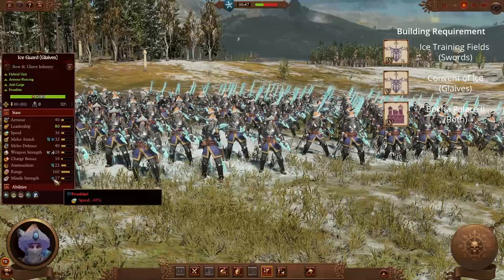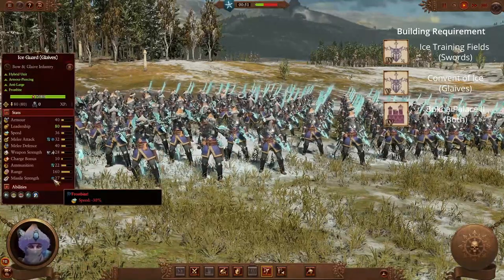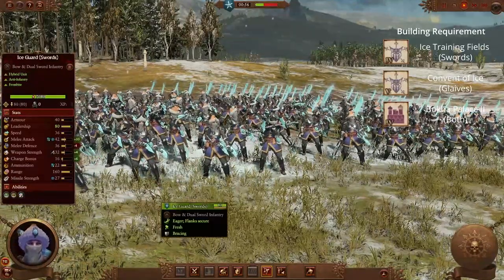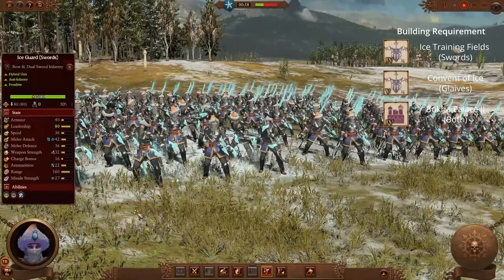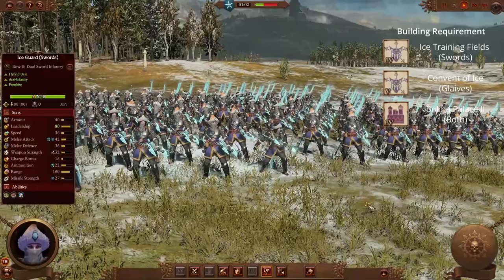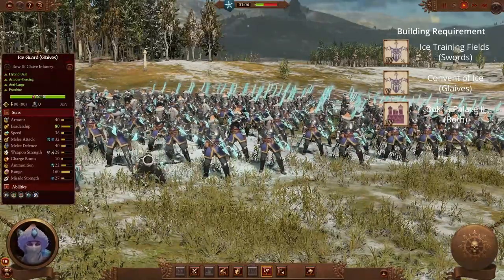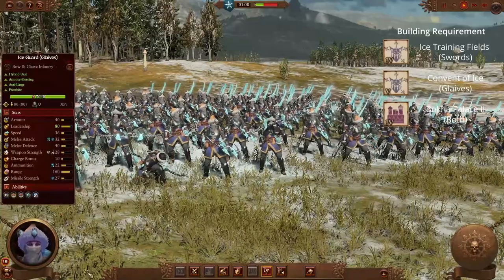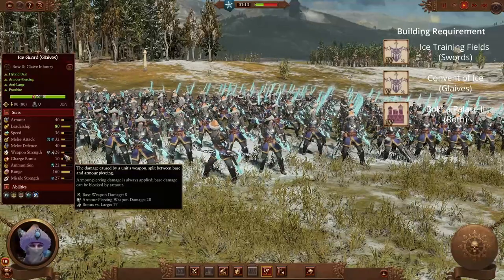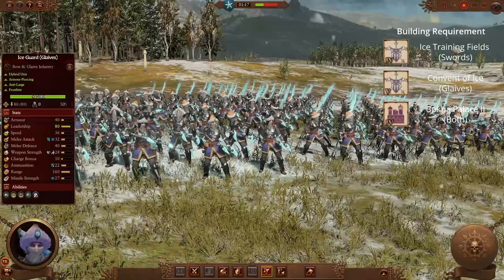This is another great unit for a missile-based army, as slowing attacks gives your army more firing time before the enemy can reach your front lines. Whether you want to go with the sword or glaive variant depends on how much you're willing to protect this unit. The sword variant is cheaper to maintain and is better kept out of close combat, while the glaive variant has a good anti-large bonus — probably better if you expect them to be compromised by enemy cavalry, allowing them to easily hold their own. So this is a good missile unit with slowing attacks and the ability to hold its own in melee.